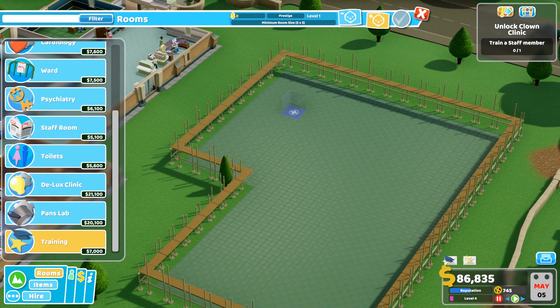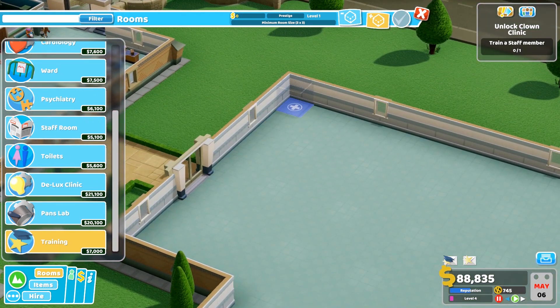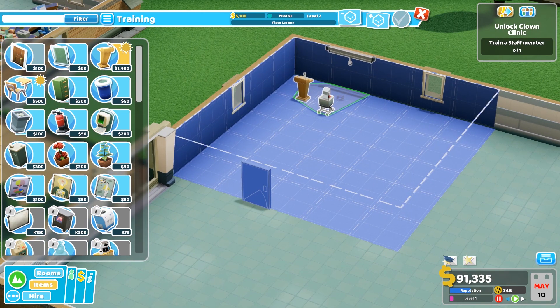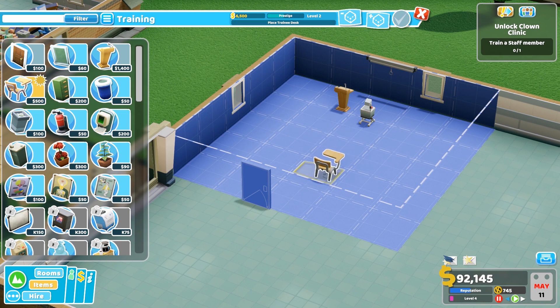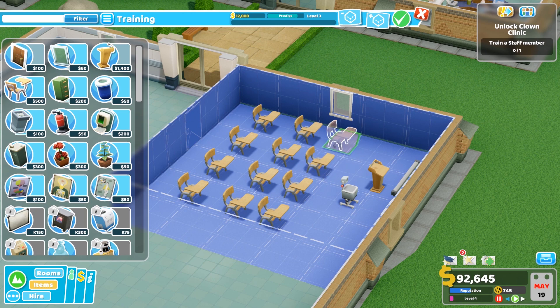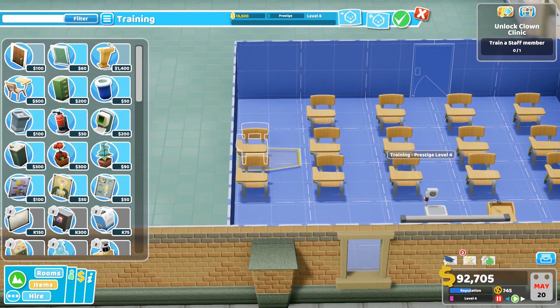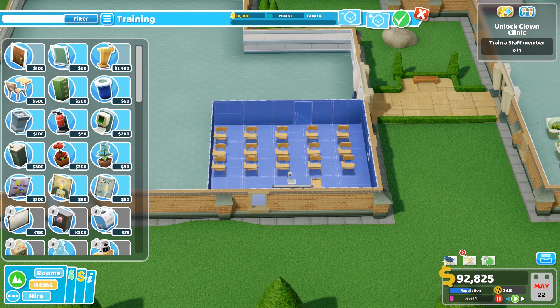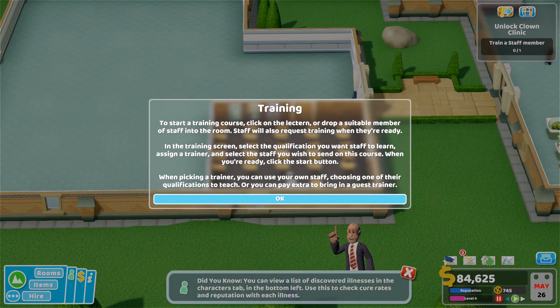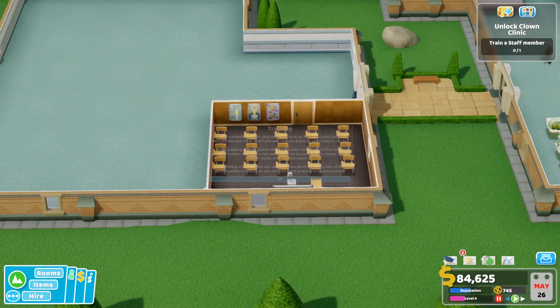Rooms - training. It would help if I sped things up a bit. So let's have a load of desks. A hospital like this is exactly what they look like - the hospital where I'm based. That's okay, isn't it - probably quite like posters. To start a training course, click on the lectern or drop a member of staff, and staff might request training.